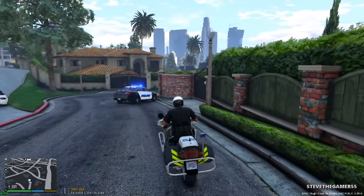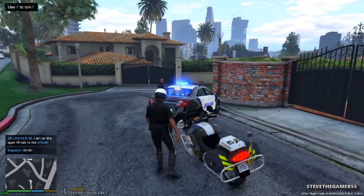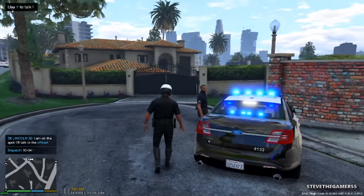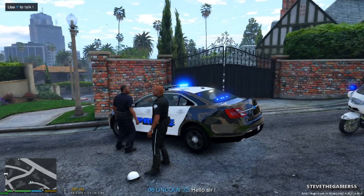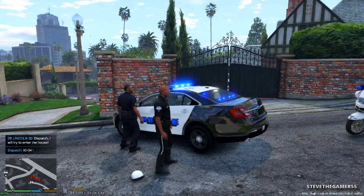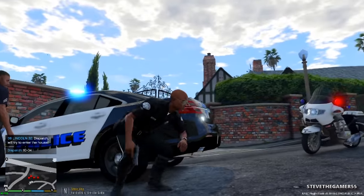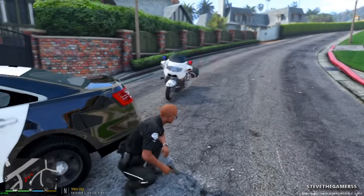We're just showing up to the scene — I think an officer might already be there. It was a home invasion. All right, we're just making it there right now. We have to talk to the officer so he can give us more info, then we can go from there. Hey, what's up? Hello, Lincoln 6 — hello sir. Hello 06, Lincoln 32. What happened — in this house? There are four people in the house, unlikely to be armed. Thanks for the info. Calling for backup so we can be ready.